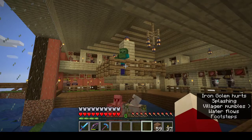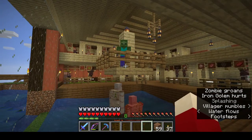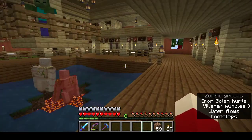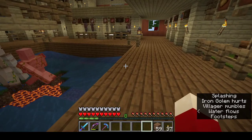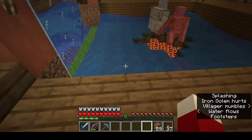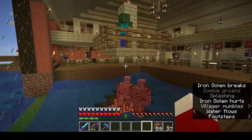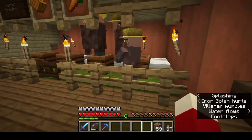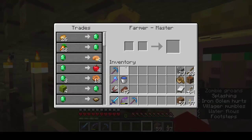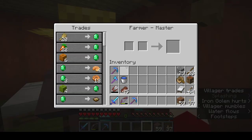I actually didn't even need the zombie up there for this to work, but the zombie does make it go a lot faster. Otherwise the iron golems do spawn but they just roam around and get in your way. Now they jump into the water by themselves because they go after the zombie. On either side I have farmer villagers where I sell my various crops and gather emeralds.